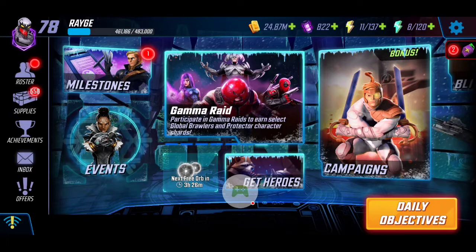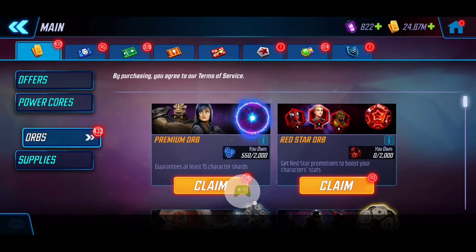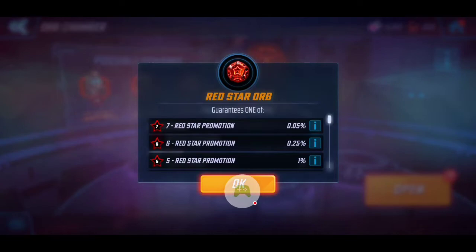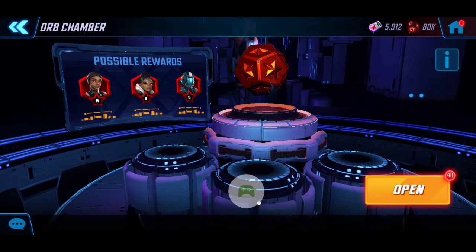The plan will be to open 10 today and hopefully get three red stars, or ideally two. Then we'll talk about her abilities and the ones I'd recommend T4-ing. Go ahead here to the orbs — as you can see, the little eye icon does provide additional information. Make sure you're seeing that 15% increased chance before you start, because you never know. I can see that there, so that gives us the confirmation.